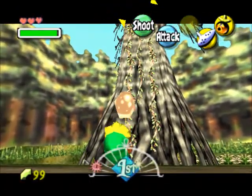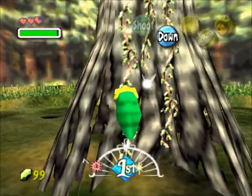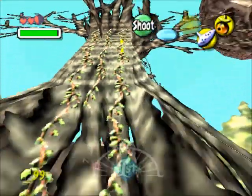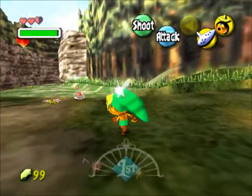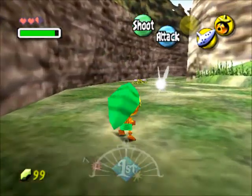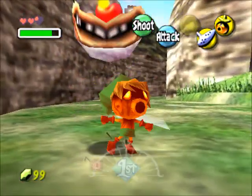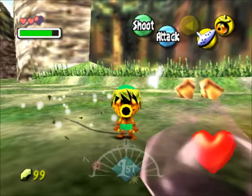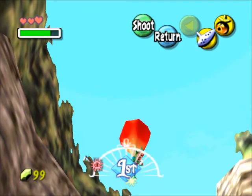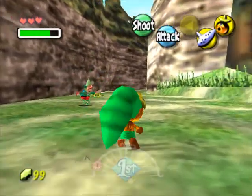There's a bat there blocking my way to a heart piece. There are more bats — can I climb up without them hitting me? No. Screw it, I'm just going for the heart piece anyway. I'm never very accurate with this bubble shooter. Doesn't help that he's moving up as well. He stays in mid-air and then falls down — both his kneecaps broken.